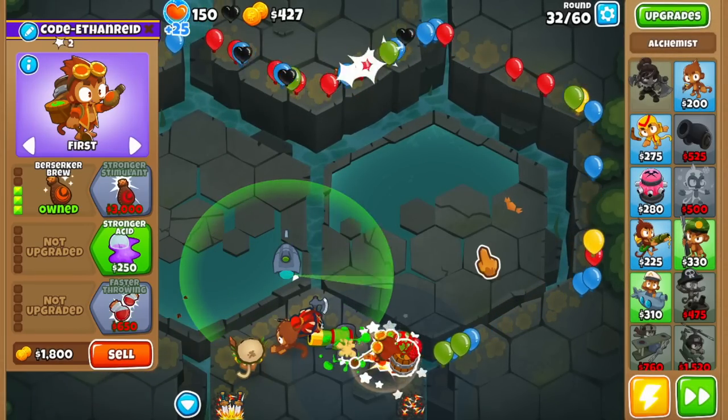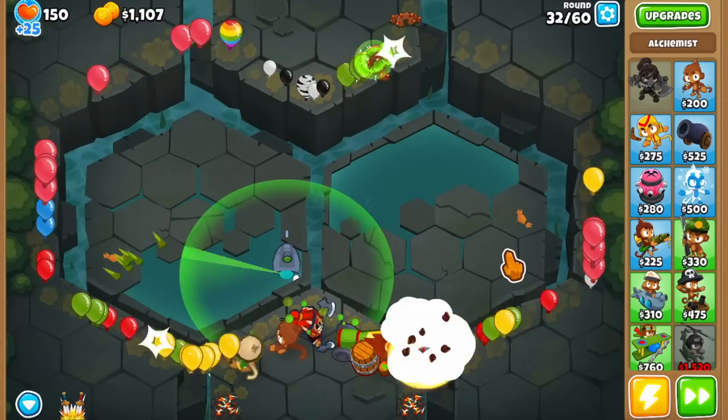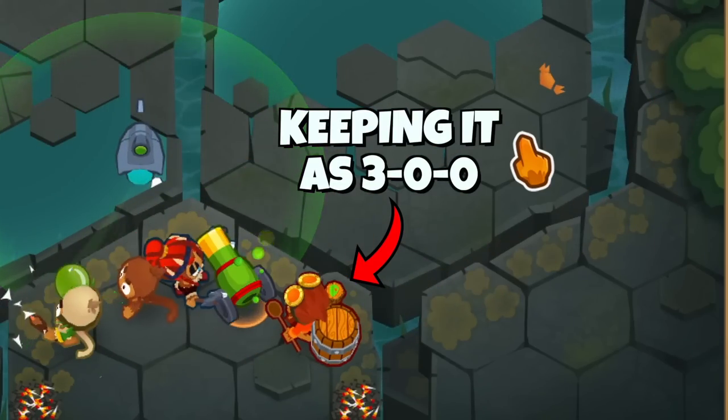Next up, I'm getting a 300 alchemist next to the cluster, because the berserker brew is proximity-based so it's always going to target the closest tower first. I'm also not upgrading to stronger stimulant or crosspathing it because I'm trying to save money.